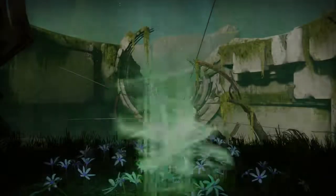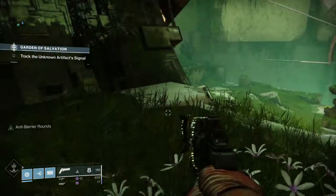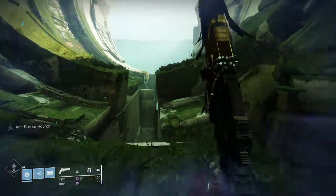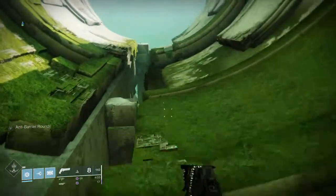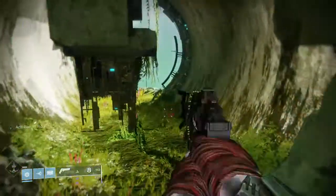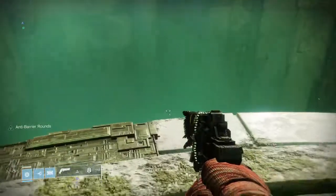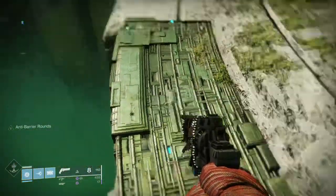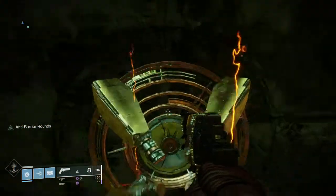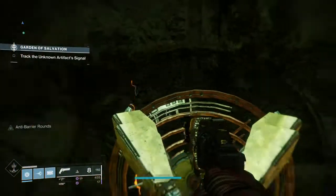Now you are on to the next step, which is again very simple. It will require you to go into the raid, but before you start looking to team up with six people, it just requires you to load into the raid, even by yourself. Once in, follow this route behind us to the very edge of the platform, then drop down over the edge into the little room below. Inside there you should see an installation which you need to interact with. Once you have done that, you should see a message saying 'track the artifact's unknown signal.'